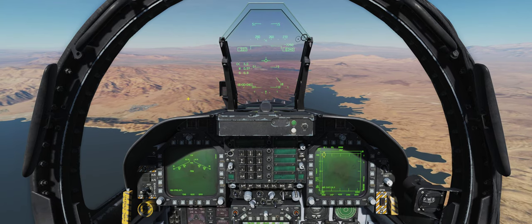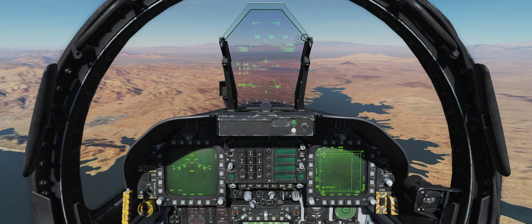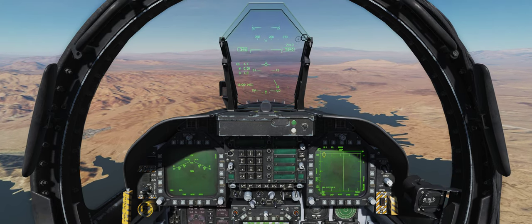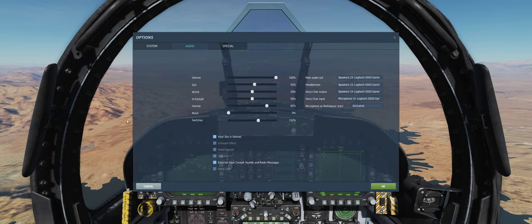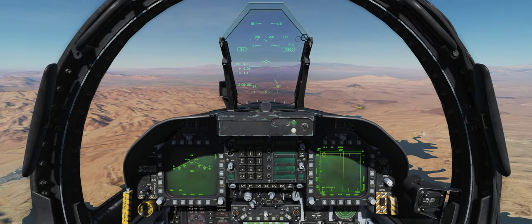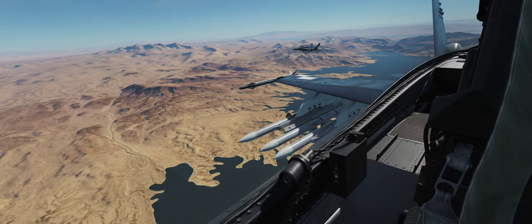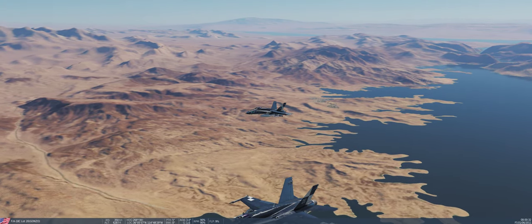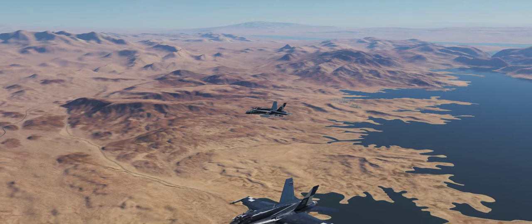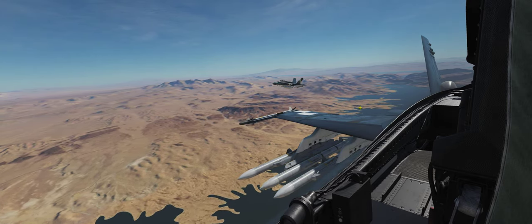We're going to bring our throttle up to about 50. Let's make it a little quieter in the cockpit — Options, Audio, Cockpit, ball it down a little bit. Much better. Now let's have a look off to our right — there's our wingman, see how close he is? And then I'll do F5. Just for comparison's sake, that's how close he is right there.